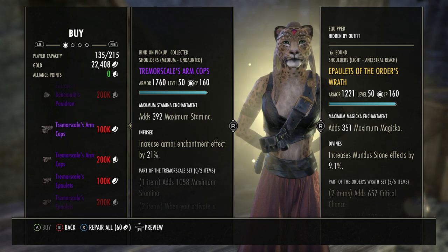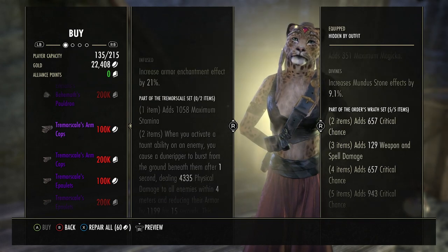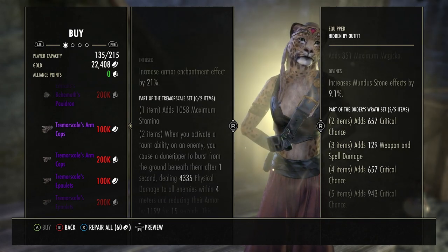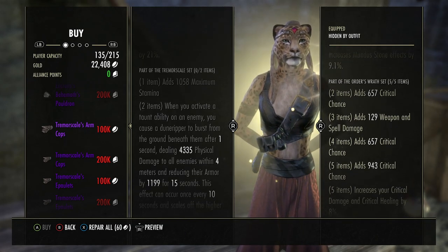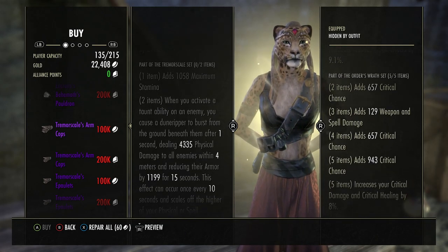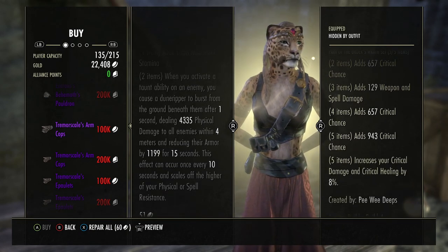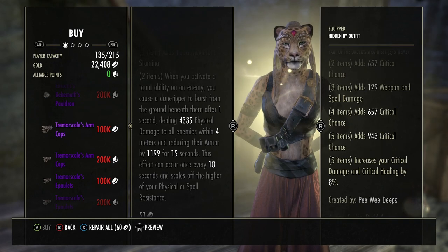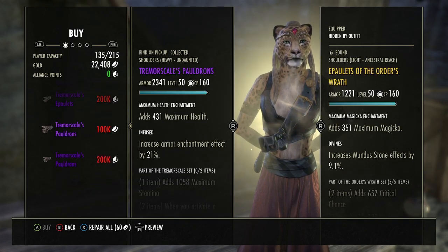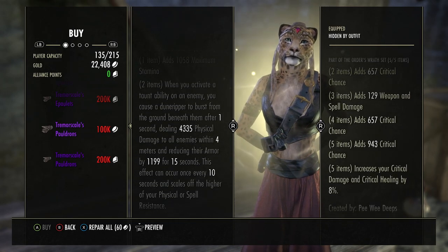Next is Tremor Scales Arm Cops. One item: 1058 maximum stamina. Two items: when you activate a taunt ability on an enemy, you cause a dune ripper to burst from the ground beneath them after one second, dealing 4335 physical damage to all enemies within four meters and reducing their armor by 1199 for 15 seconds. This effect can occur once every 10 seconds and scales off the higher of your physical or spell resistance. I was saying that's really great but it seems like they nerfed it a bit — the armor reduction used to be over 2000, so your mileage may vary.